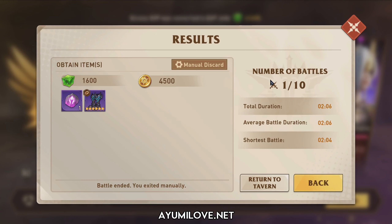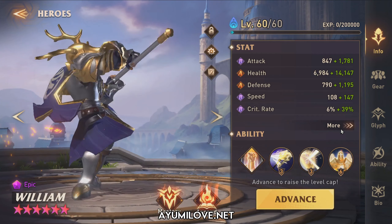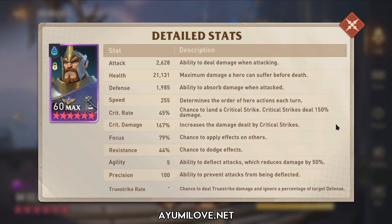Let me show you the gears and stats of each hero so you can replicate this on your account. The first hero is William. The stats to prioritize for William are speed, focus, then health and defense. You want him to go first to cast defense down, and enough focus — ideally 80–100% — to prevent enemies from resisting the defense down, so all your damage dealers can deal full damage.